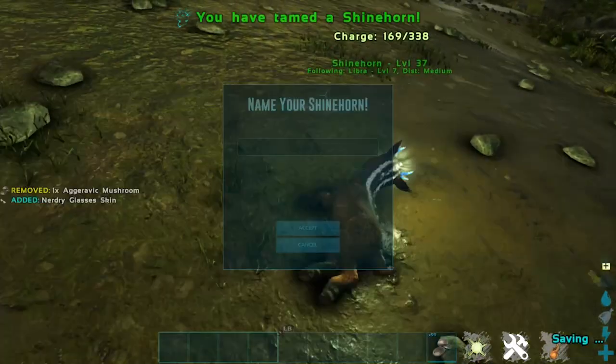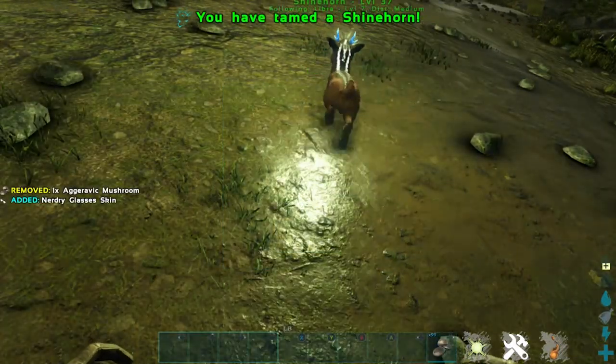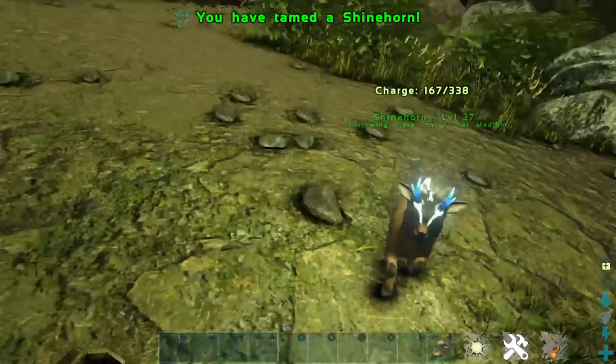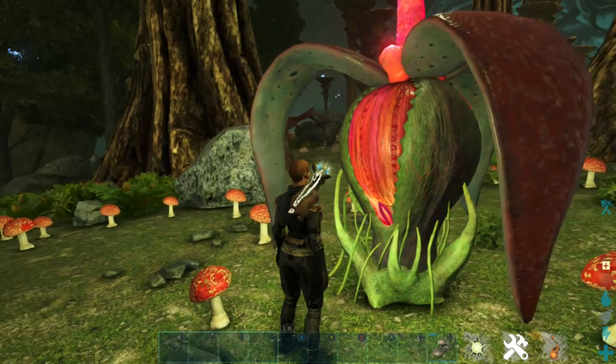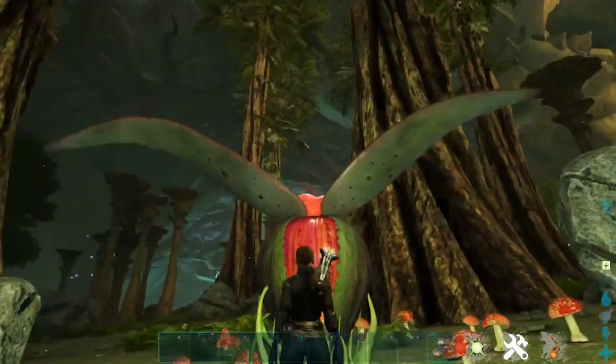How to tame them? They are passive tames. All you need to do is go up to them and feed them mushrooms or seeds, or kibble which is much more effective.